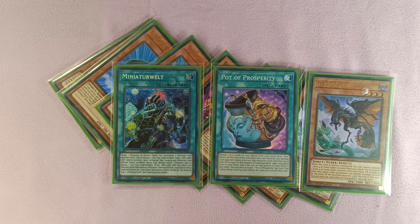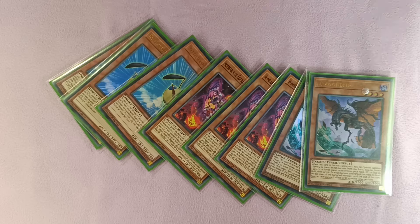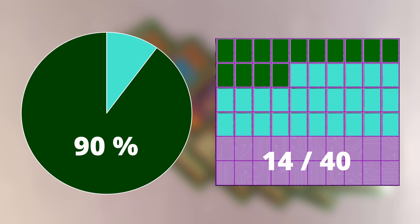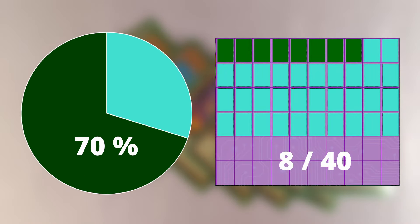All of these extenders are great by themselves and can also bridge to your starters via Small World — that's why we chose them. The total number of extenders in the deck is eight. Don't forget that Pot of Prosperity and Small World can also search these extenders, effectively giving you 14 out of 40 cards to get an extender, which is a 90% chance to open one and a 58% chance to open two. Even without counting Prosperity or Small World, eight extenders still gives a 70% chance to open one.